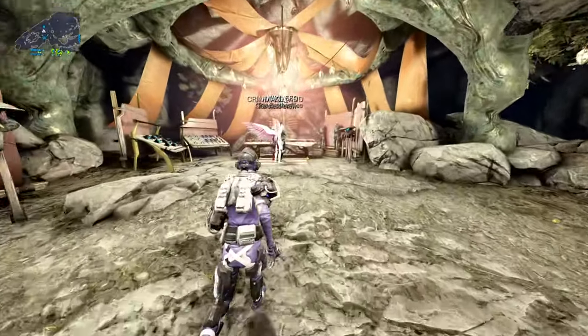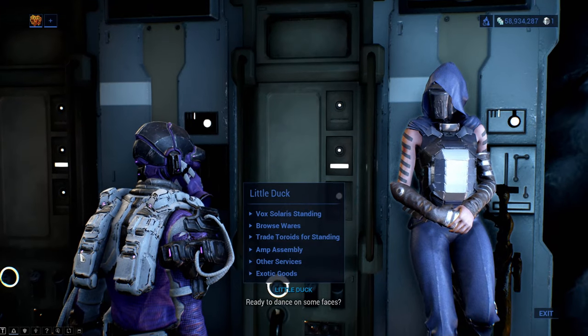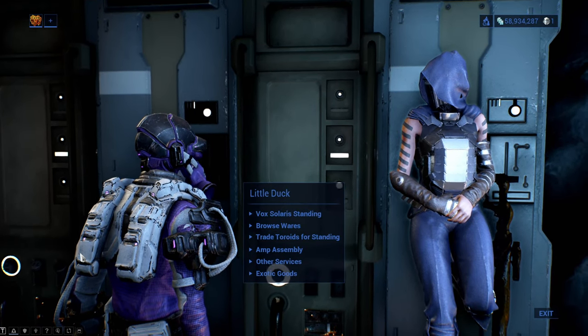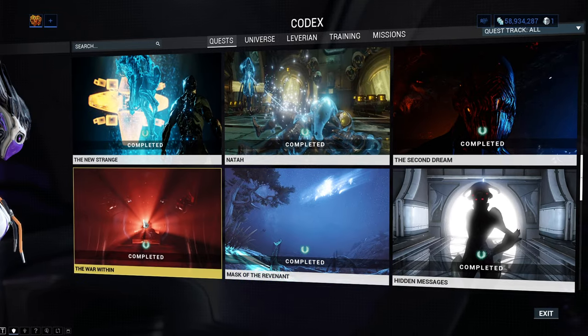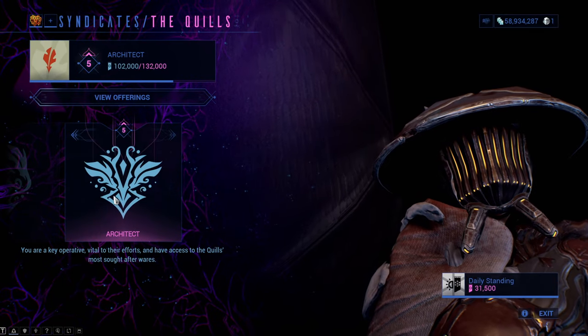Amps are a modular weapon you can craft from two vendors: the Quill Onkko at Cetus and Little Duck in the Backroom of Fortuna. To speak to either of the two you first need to complete the War Within quest and the Second Dream quest, plus rank up specific syndicates.